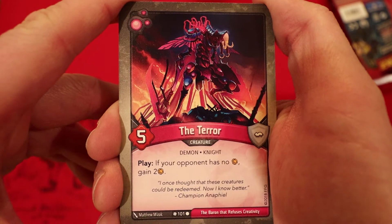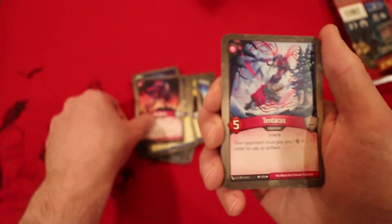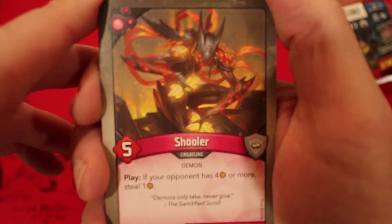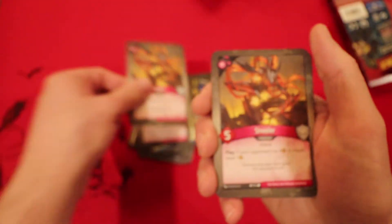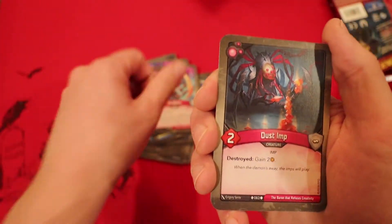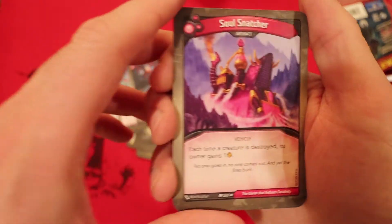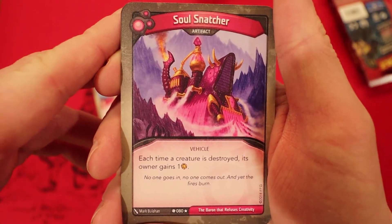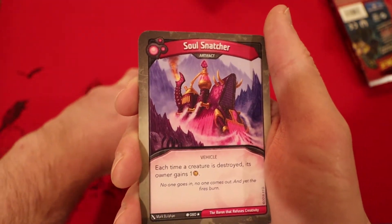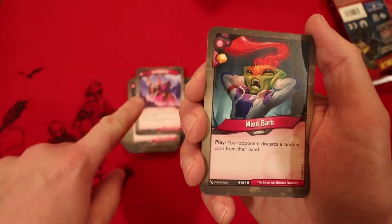Now we're on to Dis. We have the Terror — one of my favorite cards in Dis. 5 power, whenever you play it, if your opponent has no Amber you gain 2. Tentacus: your opponent must pay 1 Amber to use any artifact. Shuler: if your opponent has 4 more Amber, you get to steal one — and we got 2 Shulers. Pit Demon: Action, he gets to steal an Amber — we got 2 of him too. Dust Dib: whenever he's destroyed, he gains 2 Amber. And a rare artifact — Soul Snatcher: each time a creature is destroyed, its owner gains 1 Amber. I've had someone play that against me and been able to turn it around, so we'll see how it works here.